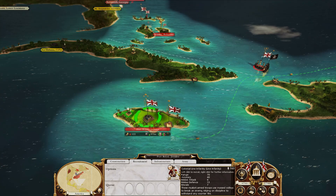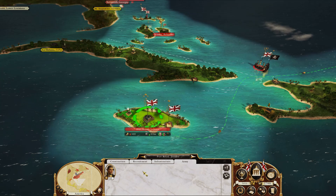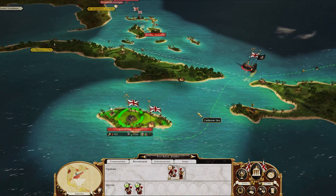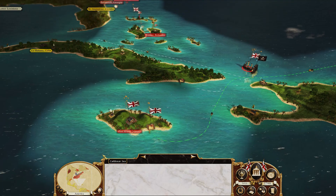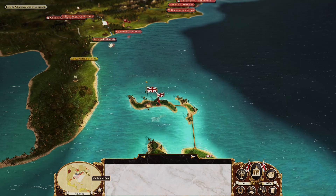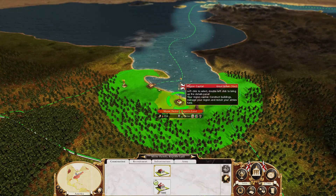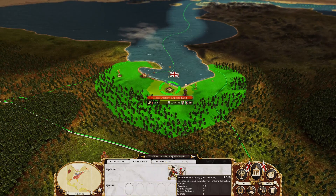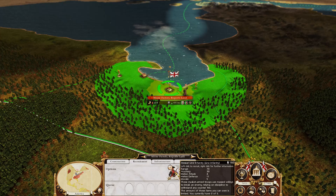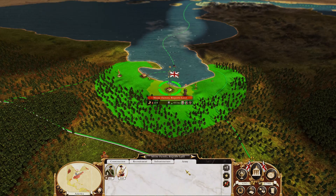First off, recruit two line infantry down in Port Royal. We're probably going to get four units down there before we have to go fight, because we have one already which gives us a fifth — that's pretty much all we need to do the Iroquois. Next up, here in Moose Factory I always build a Hessian line. We can only build five of these, but they're going to be absolutely essential in beating back the Huron.